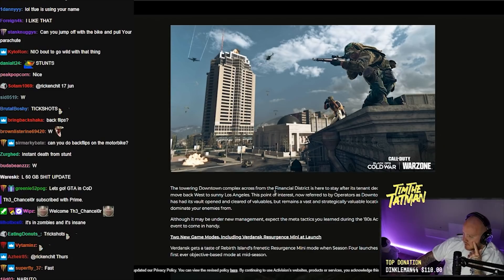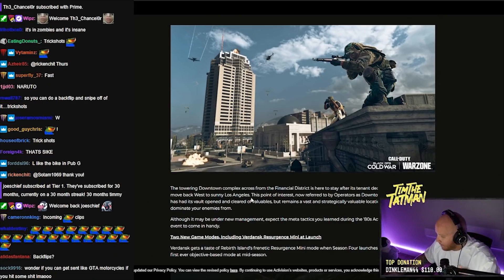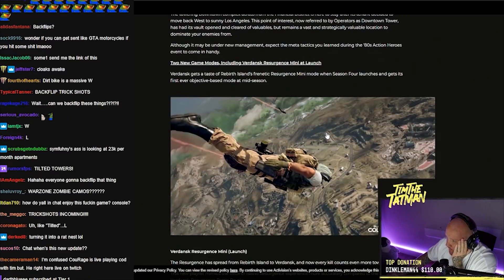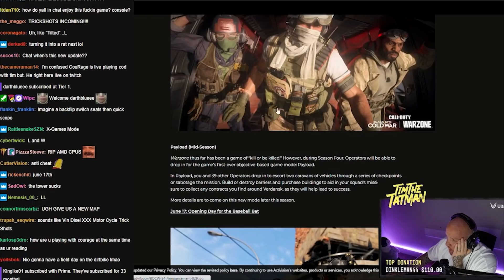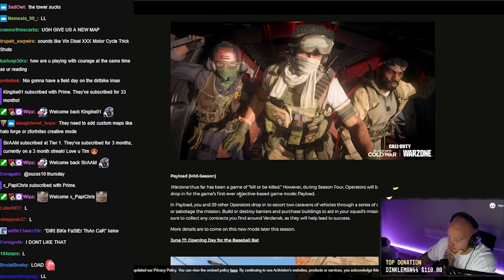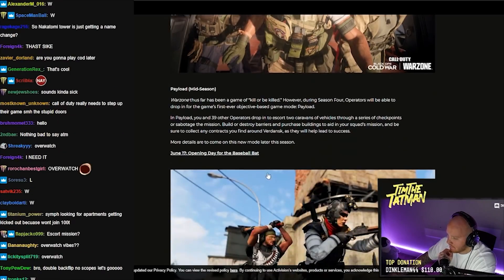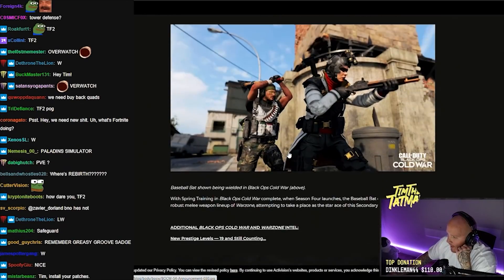Downtown under new management — the downtown complex is now referred to as Opera Tower by operators. Its vault has been opened and cleared of valuables but remains a strategically valuable location. New game modes: Verdansk Resurgence Mini launching this season. Payload mode — 40 operators escort two caravans of vehicles through checkpoints or sabotage the enemy's mission, building or destroying barriers and purchasing buildings. It's kind of like Overwatch almost. Interesting objective-based mode.